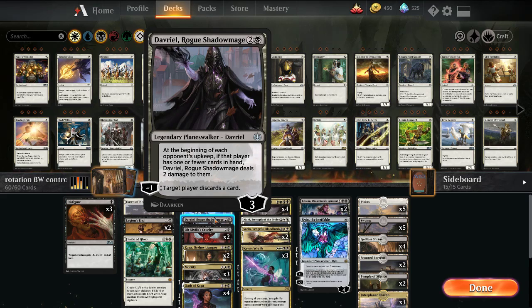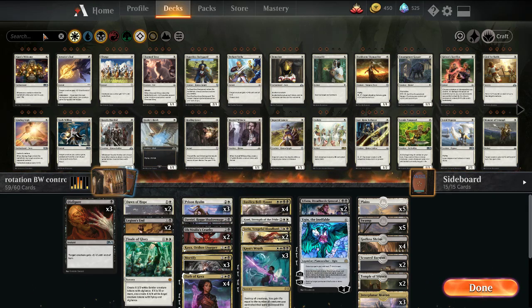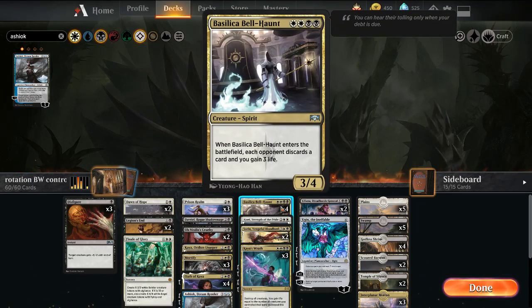We have Davriel which is kind of to punish the opponent's hand. We have Omniscience Cruelty. We have Kaya to exile the opponent's graveyard. I might switch one of these for an Ashiok — Ashiok shuts down Scapeshift. And then we have Bellhaunts as our only creatures in the main board. Bellhaunt will gain us some life back, serves as a good blocker, disrupts the opponent's hand, and we can get it back with Sorin.